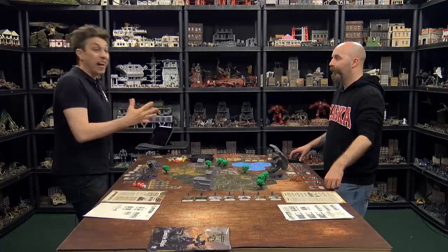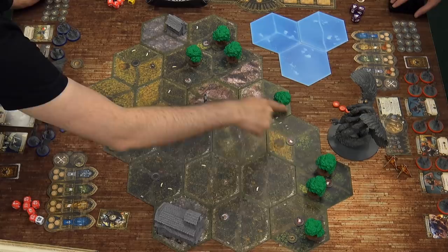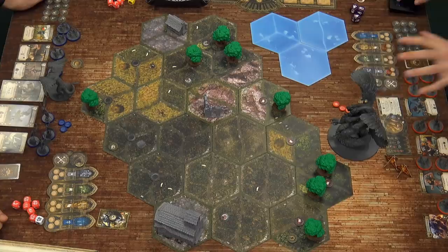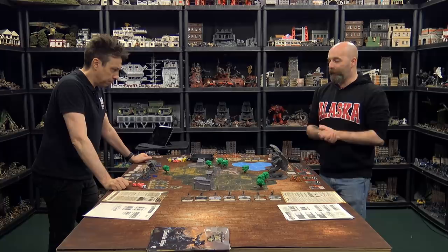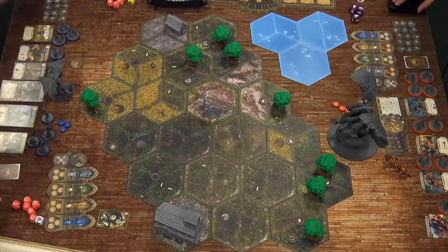They placed tokens to show their deployment areas. Leo is running the beast, which is a huge monster that can only go into an empty hex. This is why he chose this side. As first player, he gets to choose the map and where he deploys, but he also must deploy first.